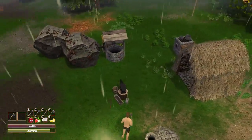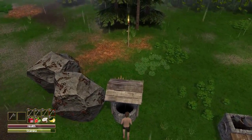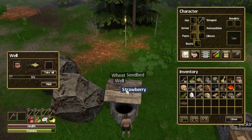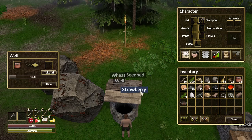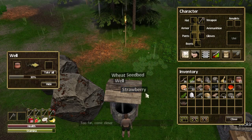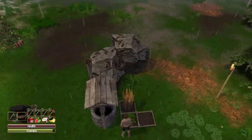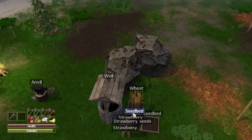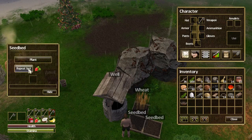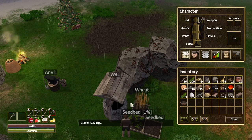Back to the well - grab that water, because we need loads of water. Let's grab the strawberries while I'm here. So easy to farm, I just love it - it's just so simple.